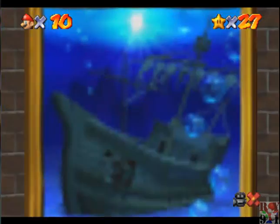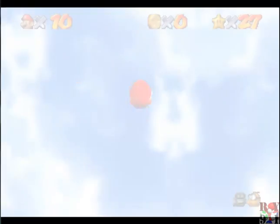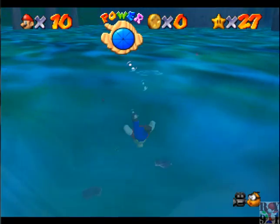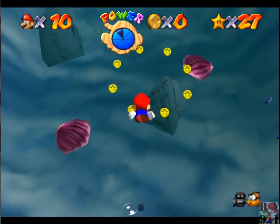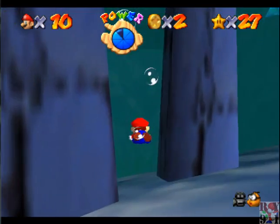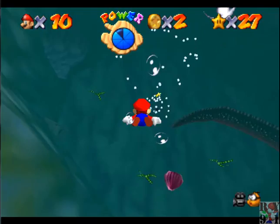Okay, now number three - Treasure of the Ocean Cave. Now we get to play another one of those chest games where you have to pick them in the correct order to get a star. And this cave is probably the first place you're going to want to go when you're getting the 100 coin star, because there's a blue coin switch down there.